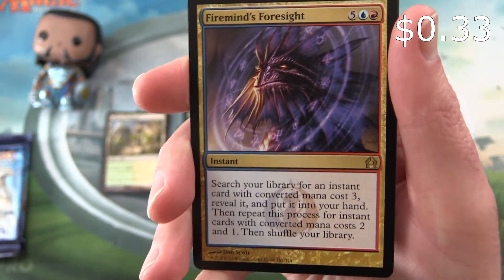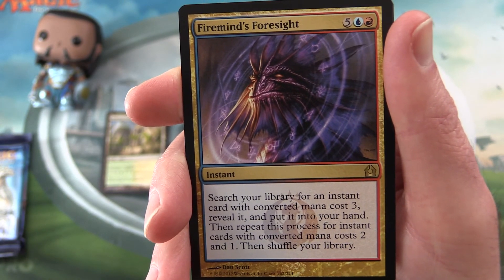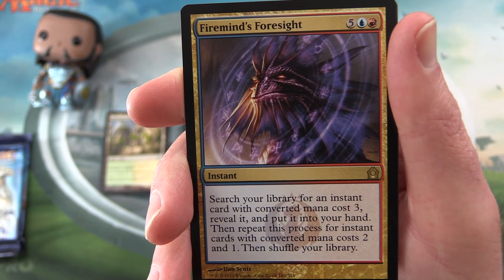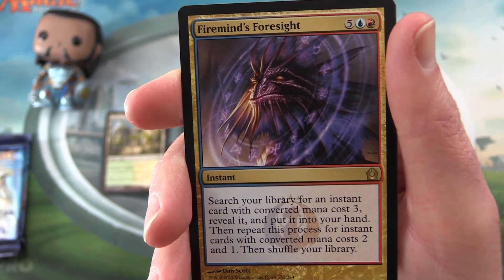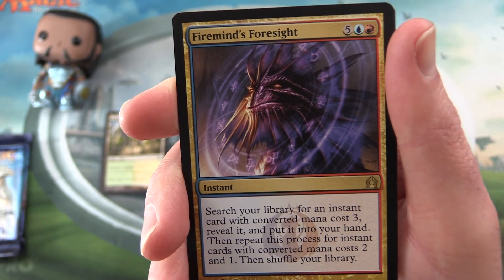It's an instant for seven mana. Search your library for an instant card with converted mana cost three, reveal it and put it into your hand. Then repeat this process for instant cards with converted mana costs two and one. Then shuffle your library.